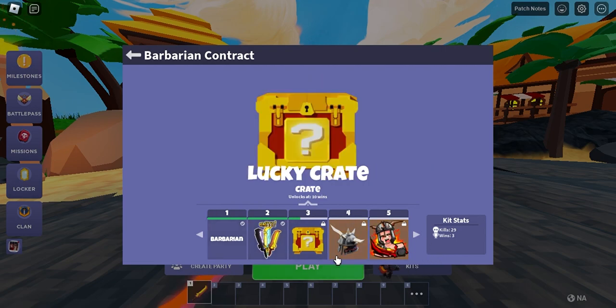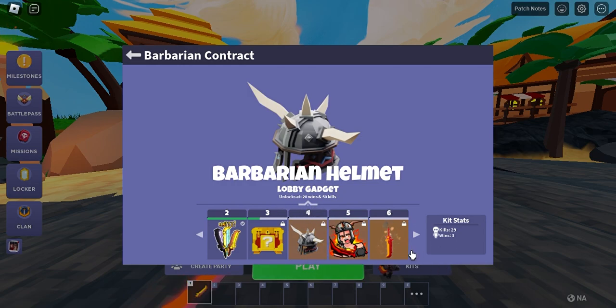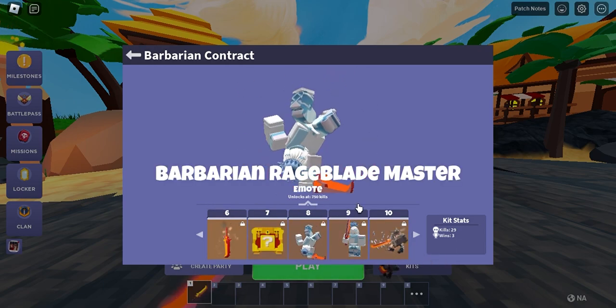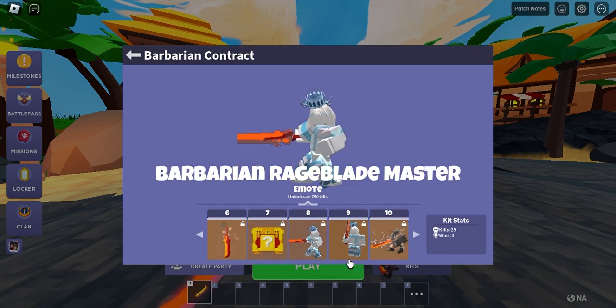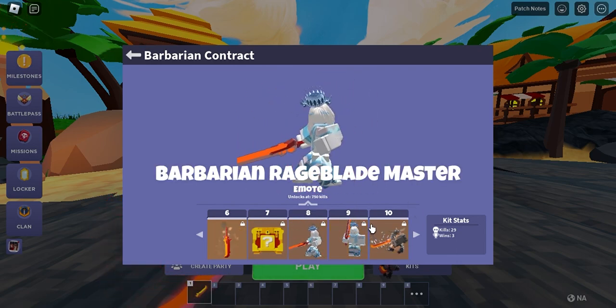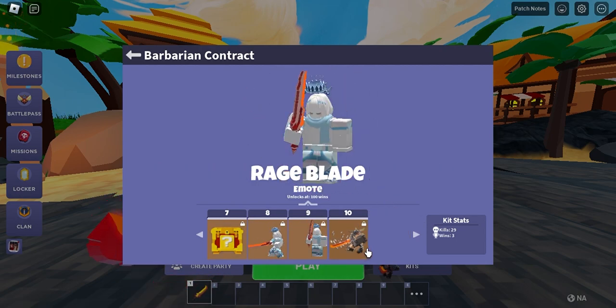The rewards include a title, emotes, lucky crates, a cosmetic called the Barbarian Helmet, and a new care effect called the Rage Blade. There are also two brand new emotes: one is called Barbarian Rage Blade Master and the other is the Rage Blade emote. These are free if you own the Barbarian kit, as it says in the patch notes.